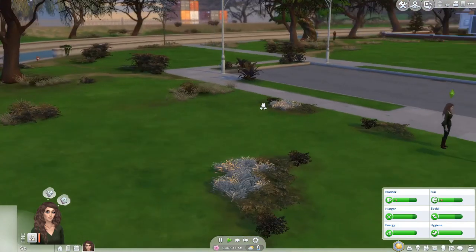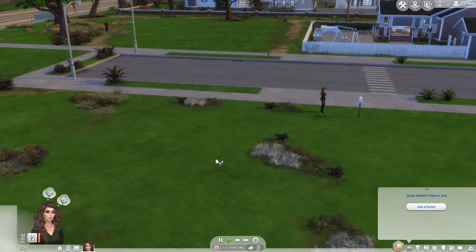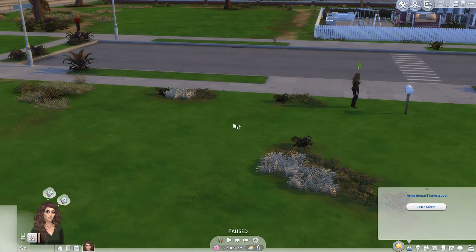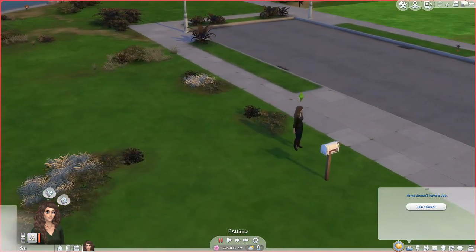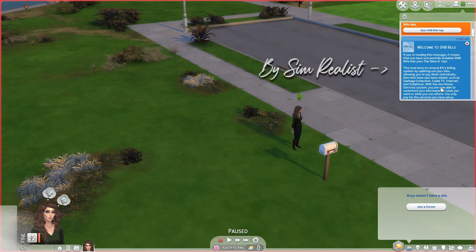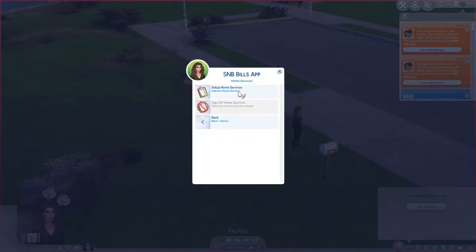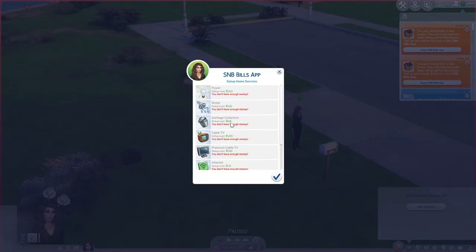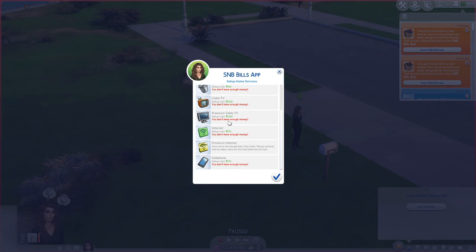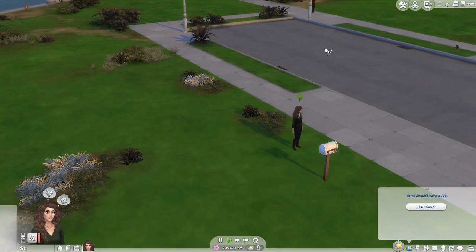Let's get her a job first. She won't be able to call for one because I have the S&B Bills mod, which means she has no home services — no power, water, garbage, or any of that — and she has no cell phone. So she can't call to get a job; that's the downside. She'll have to go somewhere in person.